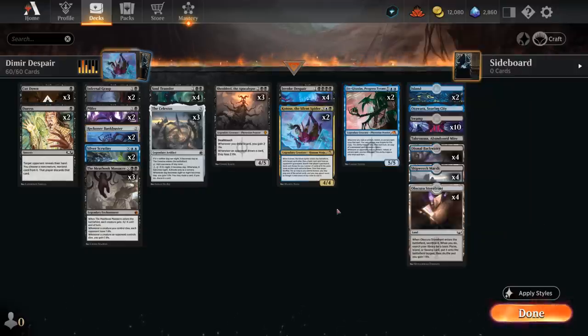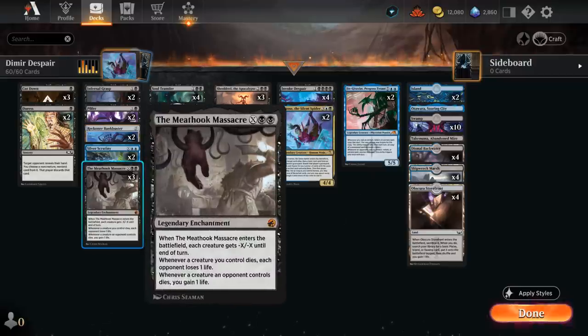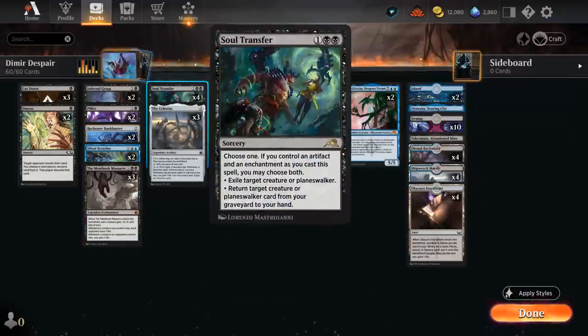We can also potentially take away answers for Gingataxias that we won't be able to counter with the ability, like opposing copies of the Meathook Massacre, which is our sweeper of choice here. It can also gain a bit of life in the process, and counts as an enchantment that we can maybe sacrifice to an opposing Invoke Despair. The enchantment combined with our artifacts can also potentially enable our Soul Transfer, which can either exile a creature or planeswalker, or return a creature or planeswalker from our graveyard to our hand. If we control both an enchantment and an artifact, we can choose both, potentially.